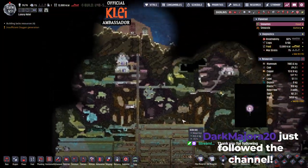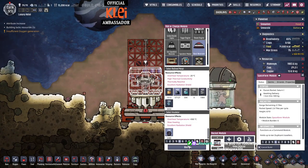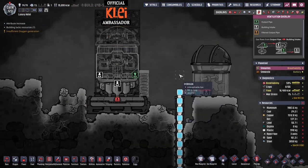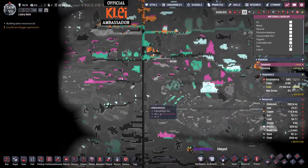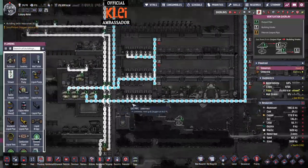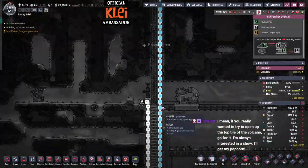What else are we meant to be doing? Thank you very much for the follow Dark Major 20. Let's do some space stuff - put that on. This will need oxygen. Does the suit exploit work with carbon dioxide? I don't actually know the answer to that. We need carbon dioxide - there's not a lot down there but there's quite a bit in here. The suit exploit with oxygen is when they have a suit on and it runs out - when they breathe in oxygen from the surroundings they don't use any of that oxygen, so it's a way to get free oxygen effectively.